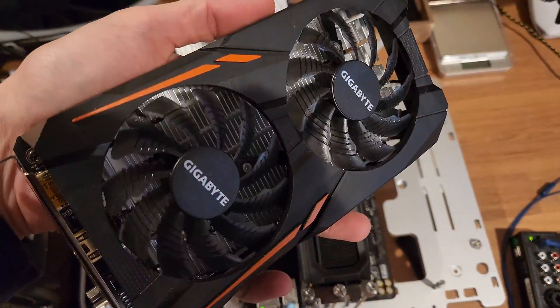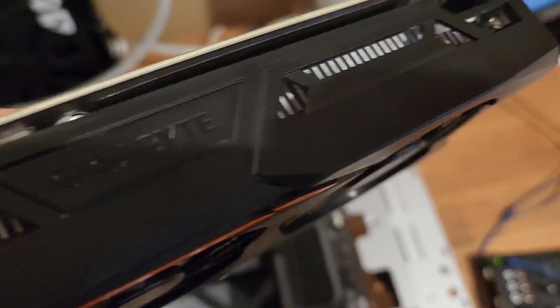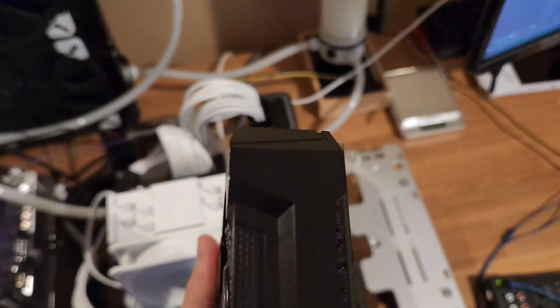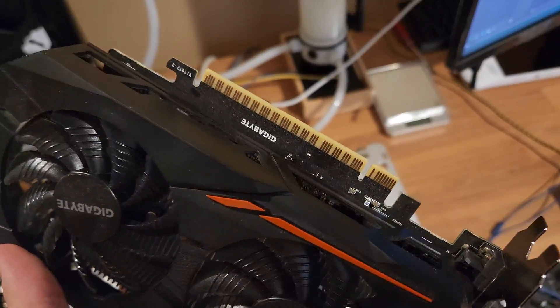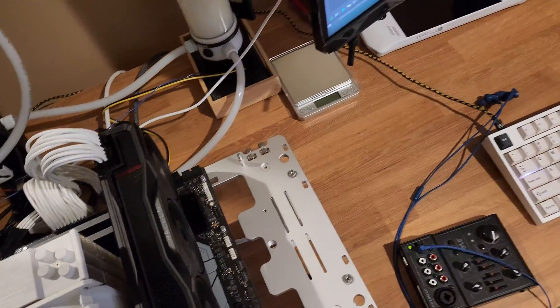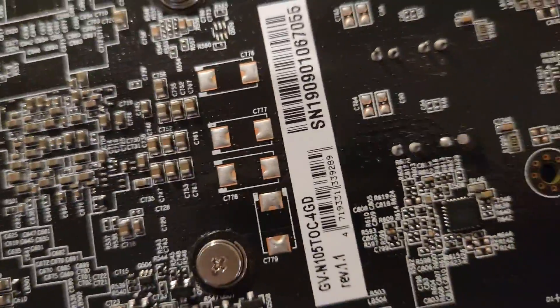This is the NVIDIA GTX 1050Ti. It's a 4GB video card originally released in 2016. It actually sips so little power that it doesn't even require any PCI connectors from the PSU — it just directly plugs into the PCI lanes on the motherboard.